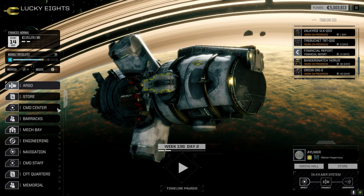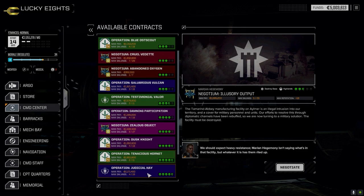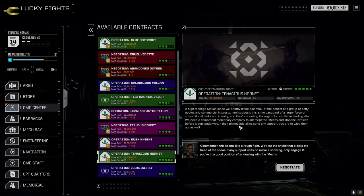Let's have a look at the command center - we're going to go right into a battle today. I think we've got a secondary lance that's ready to go, so let's choose something up here, something a little tougher. High tonnage Marion lance, larger force - I don't know if we've got the juice to pull that one off.